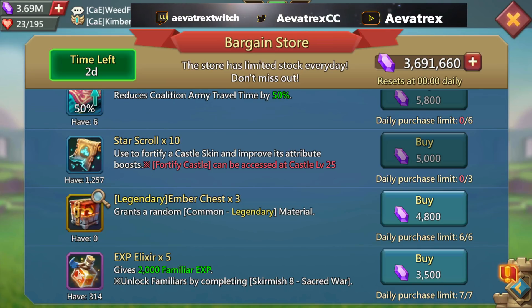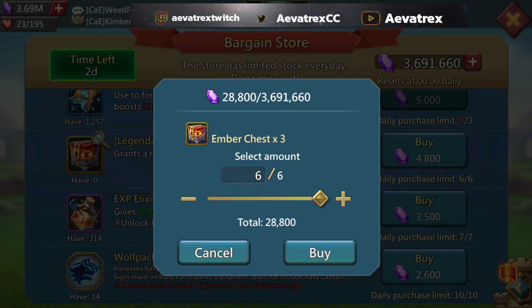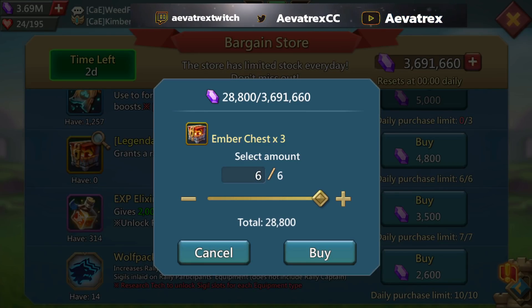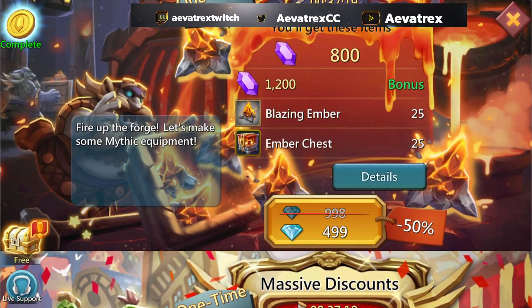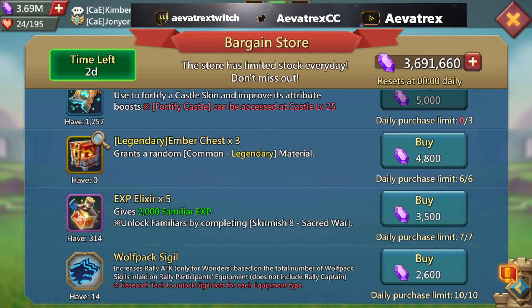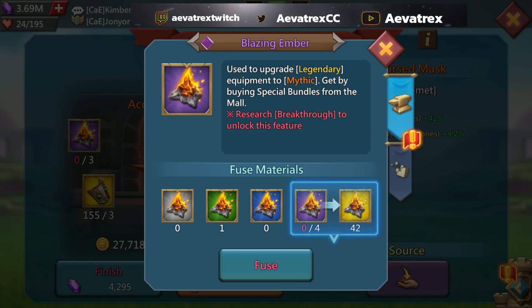The Star Scroll is high priority if you are working on your stars, but otherwise it'll be at the bottom. Now the Legendary Chest Ember — you get six times three, so technically 18 every day. I might actually not get these. You get all 18 chests for about 30,000 gems, but if you look at the pack right here, you get 25 chests plus 25 blazing embers for five dollars — so do you want to spend 30,000 gems or just spend five dollars?